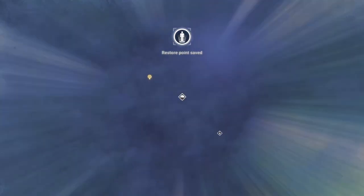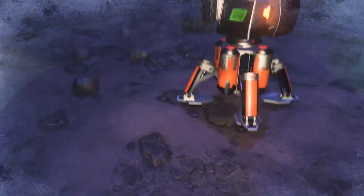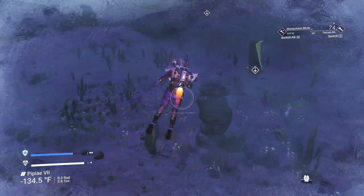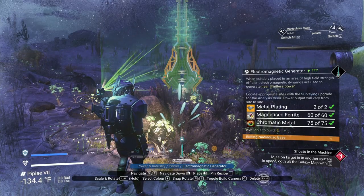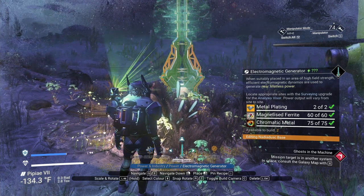Both spots are within the scope of my base, so we can start building. I'm going to do power first because I want to come back and rewire it. For electromagnetic generators we're going to need magnetized ferrite, chromatic metal, and metal plating.